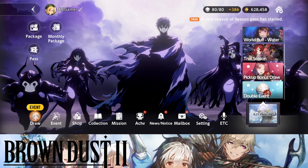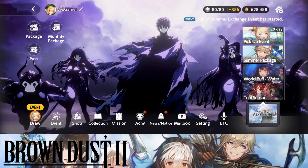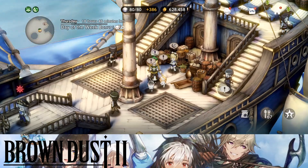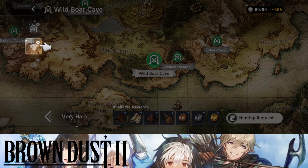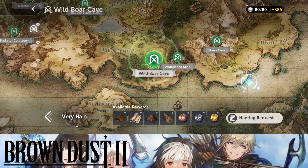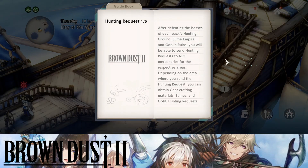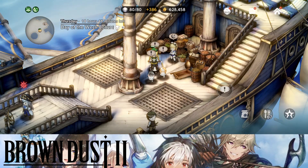The current buff is for water characters on the pick-up draw. Oh, and the request system — this is a great way to farm now instead of being in games. You can send off free dispatches. Let me do this right now.